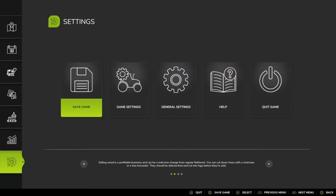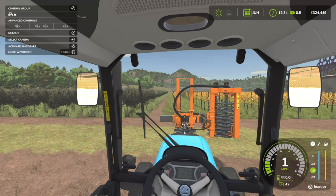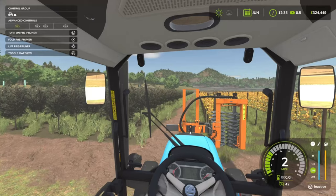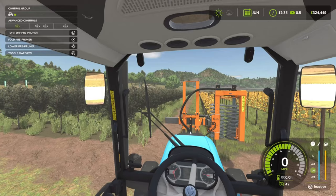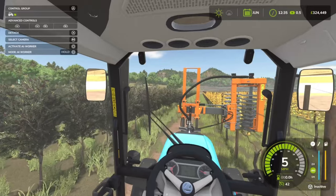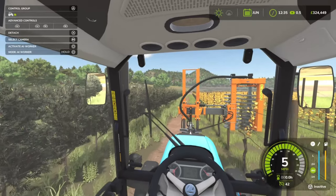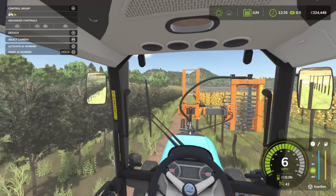I'll also open the help menu for you folks so you can see the controls — unfold, turn on, lower and all that. Once we're in position and lined up, I may not even need to lower it — just keep it raised. In FS22 we had a modded version of this, or a version where we had two of these in one. Down the road there's going to be some more equipment to help with this as well.